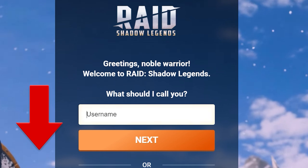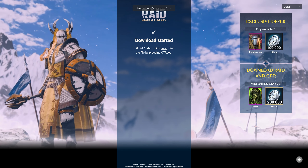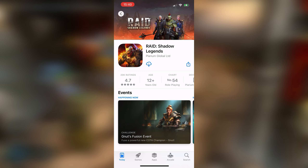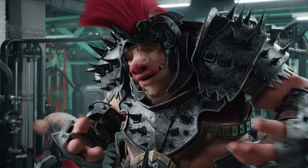On the PC, go to the link, register an account, download the game, and enter your new account — the bonuses will be waiting for you. On a mobile device, the process is simpler: open the link with a bonus, press the single button, and then download the game from the App Store or Play Store. But you came to me for promo codes, right?